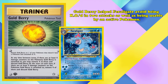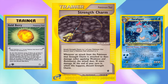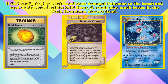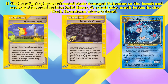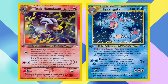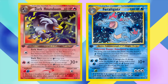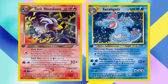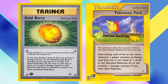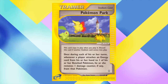The tool card Goldberry was a common tech option, discarding itself from the attached Pokémon if it had 40 more damage between turns to restore 40 damage. Not only does Goldberry help Feraligatr avoid being KO'd, it's also usable on any active Pokémon and plays around common tool cards like Strength Charm, which added 10 damage to attacks. Had the Feraligatr player used Pokémon Park instead of Goldberry, Strength Charm would still let Dark Houndoom two-hit KO Feraligatr. Pretty much every deck used Goldberry over Pokémon Park for superior healing and flexibility, so it deserves a spot on this list.